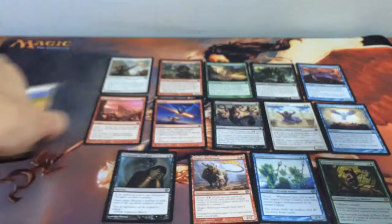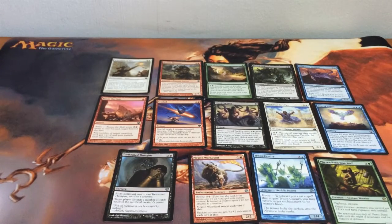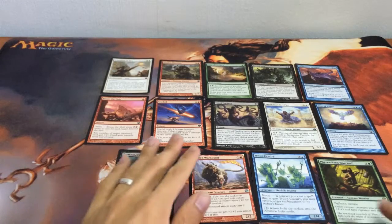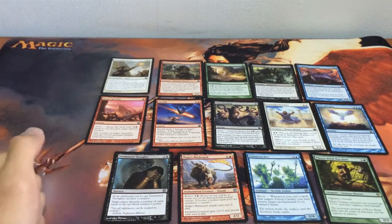So that's it for our card pool for this round and we will be following the BREAD framework: Bombs, Removal, Evasion, Aggro, and Draw.